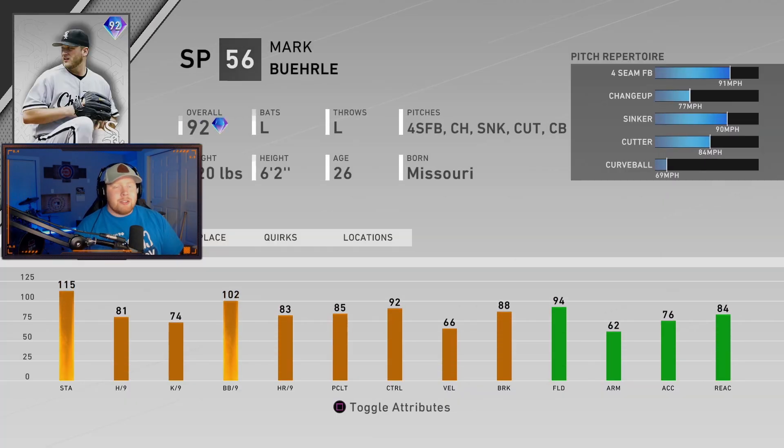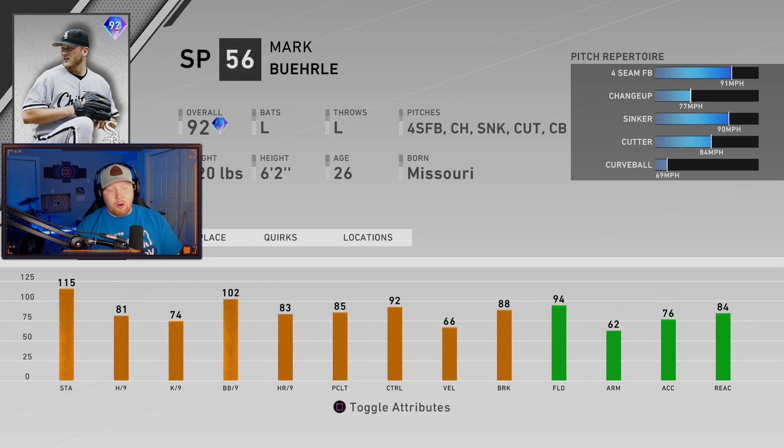Sergio Romo is a 92 overall prime card, good for the Trout collection, and he's probably not going to be expensive since he's a henchman. We also got 92 overall Signature Series Mark Burley — not someone I'd recommend in your rotation, but he's a new legend who definitely deserved his Signature Series card. The per nines aren't great, but if you like pitching with him he'll stay in the game a long time with 115 stamina.